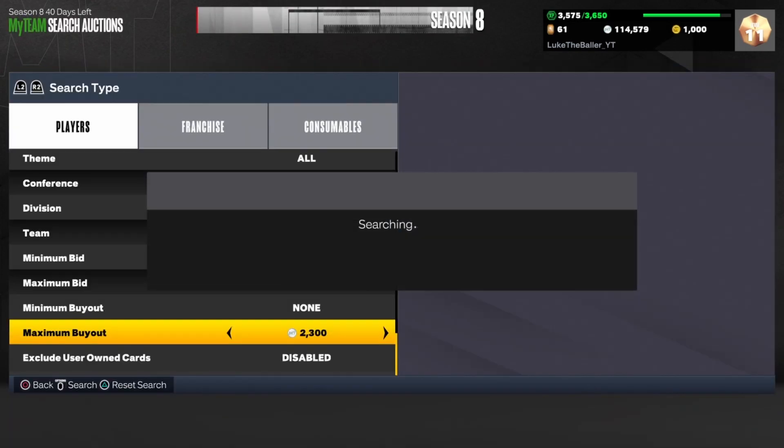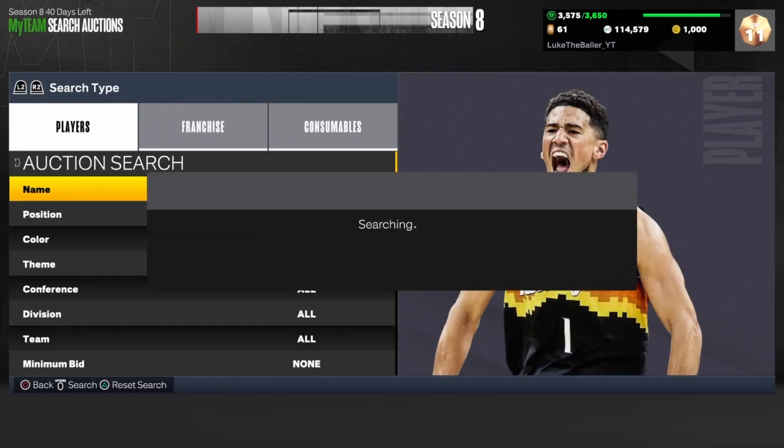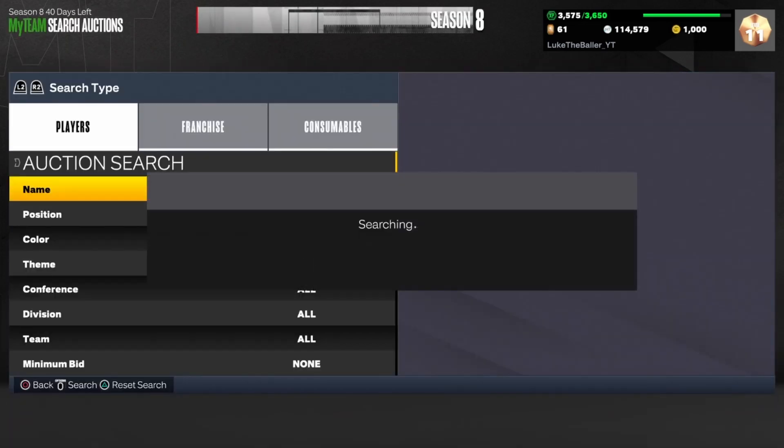Every single time you get a snipe on this filter, if you just want to quick sell it that's probably the best option — you get 2,500 MT just for quick selling. So every snipe on here is a guaranteed 200 MT profit, which adds up very quickly on this filter because it is one of the most active filters in the game. Hop on this filter if you don't have that much MT — you only need about 2,300 MT.